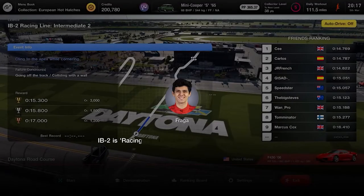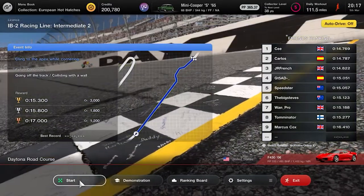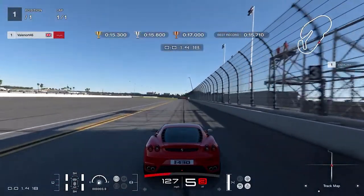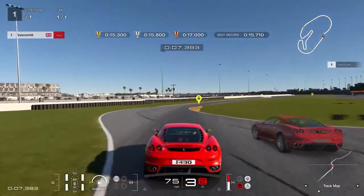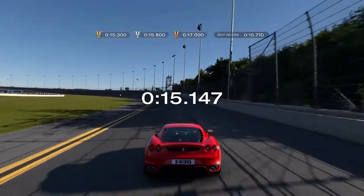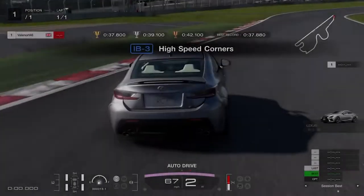International B2, Racing Line Intermediate 2: keep to the middle of the track and brake when you reach 138 mph (220 km/h), steering the car into the corner as you brake. Release the brake just before the corner and take as much curb as you dare through the chicane, feathering the throttle before applying full throttle at the exit. Then lift and coast through the second chicane to not scrub off too much speed, attack the curb, and reapply full throttle. Gold requires less than 15.3 seconds.